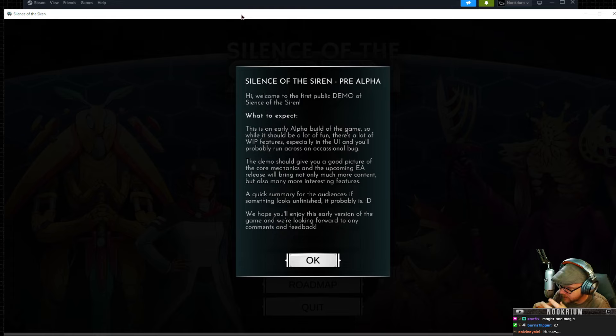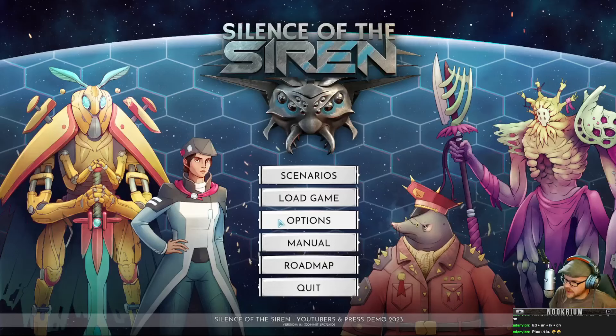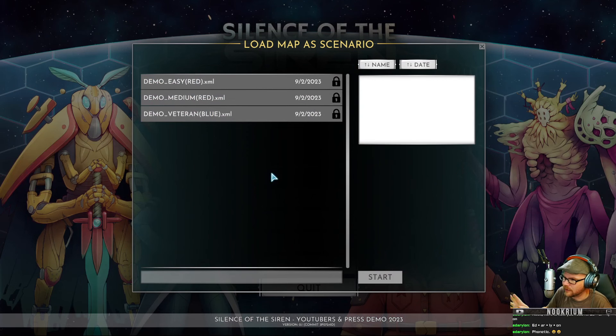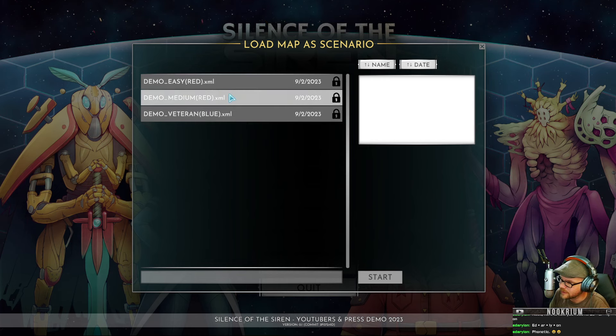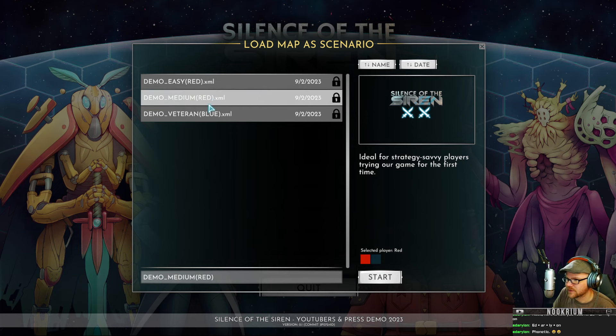We've got a main base, and from there we'll send heroes out, add units to those heroes, explore around, capture other bases. If you're not familiar with Heroes of Might and Magic — home base, big overmap, go into turn-based fighting mode with your armies. We just have a scenario — alpha build — and we're going to go into a normal alpha build scenario. We're going to be the red team.